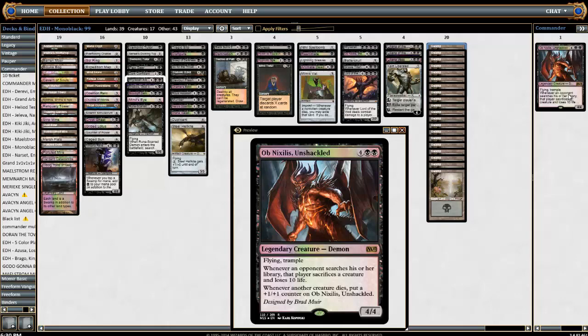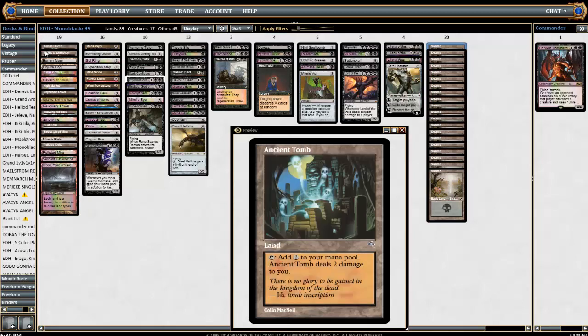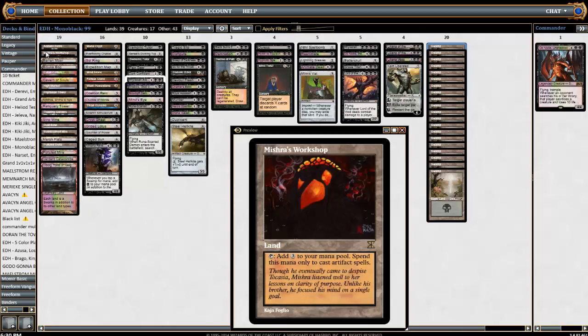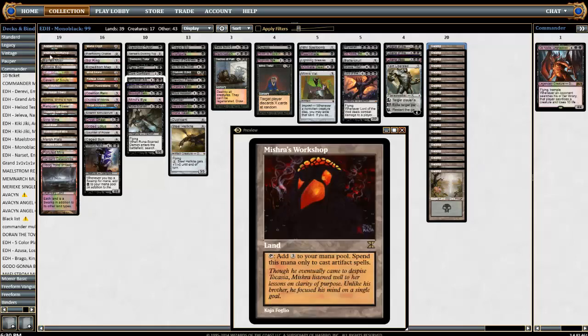So let's go on to the deck. Let's start with the basic lands — there are swamps obviously — and then we have our non-basics. A lot of the typical suspects: we have Ancient Tomb which is pretty much in every deck I've ever played. Mirari's Workshop is pretty good in this deck. We have a lot of artifacts. And then also you have an Urborg at the bottom, which later on can turn this Ancient Tomb or Mirari's Workshop — actually both of them — into a swamp, which can be very helpful.